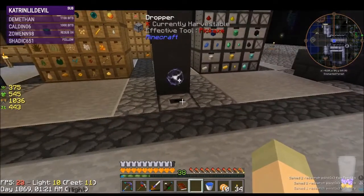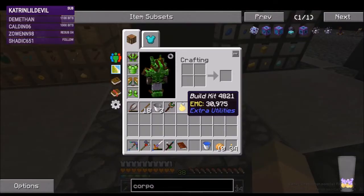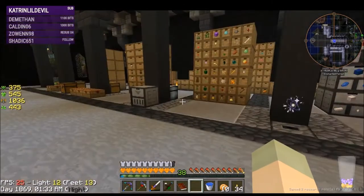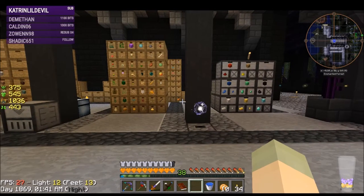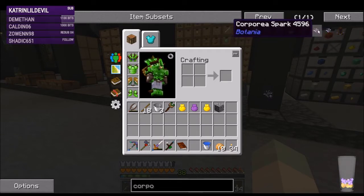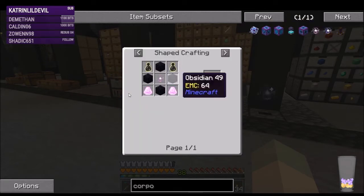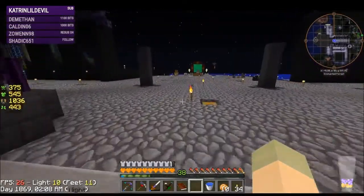That's how you start with Botania's Corporea. You can also hit this with a phantom ink and it'll make it more transparent so you can barely see it. Now in order to do anything with the Corporea network you need two more things: you need the index and you need a few more of these sparks. The index requires another Corporea spark and some dragon stone - we might need to drop some more diamonds into the Alfheim portal for that, so we also need to craft some more sparks.